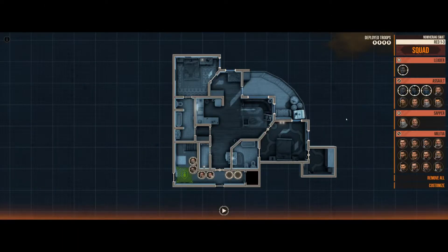Alright, so there was an update to Door Kickers 2 — they finally added in a SWAT-style Middle Eastern police force. We're going to be diving into that. I picked a smaller map to check this out; there are three new maps and this is one of the smallest ones. Four-man team with a team leader, assaulters, sappers, and militia.